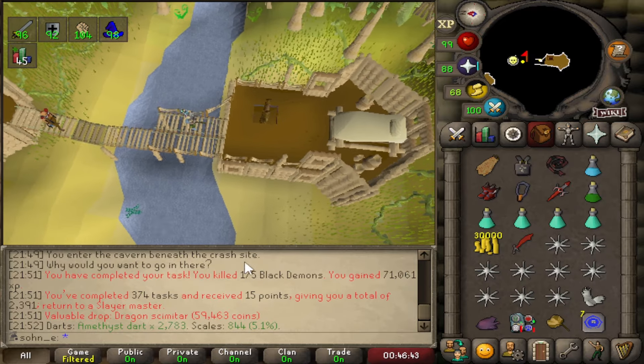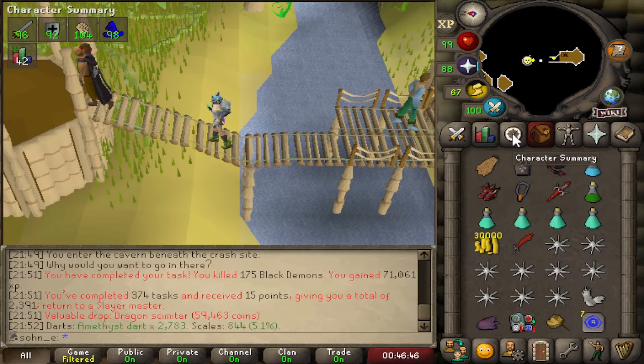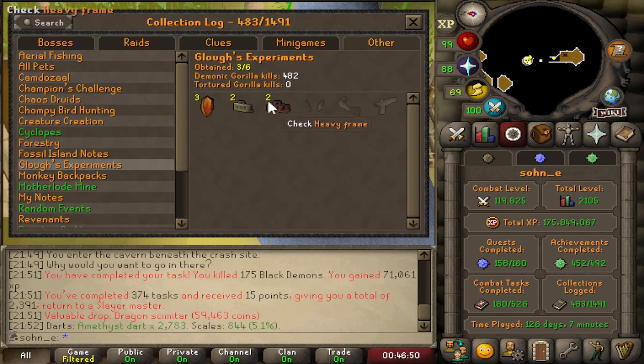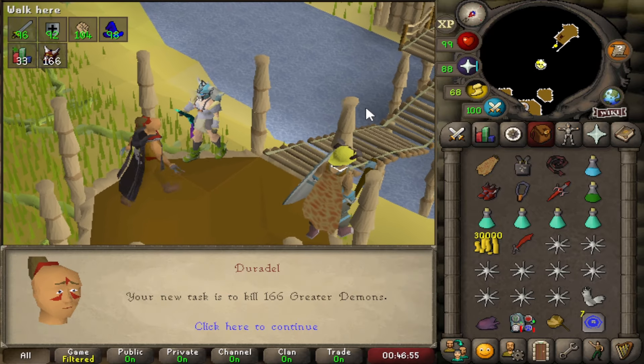Task over. Very low on scales — that's all the scales I got left. No Zenyte, but we got two light ballista frames. To Nieve, greater demons — that's XP, not in the mood. Let's skip it.